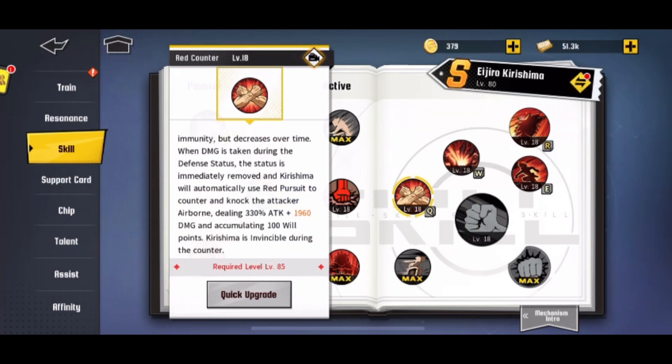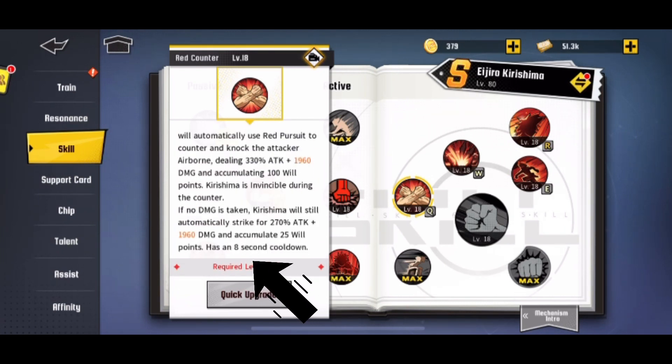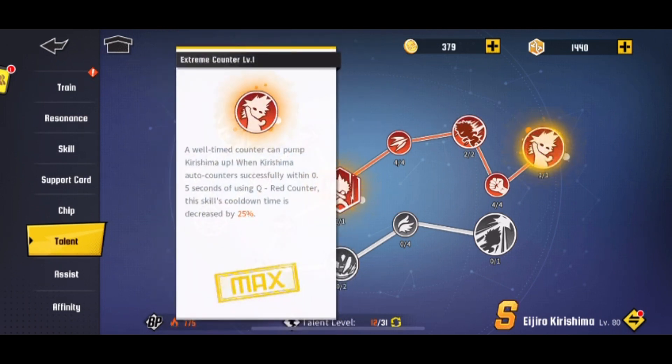The cooldown is about 10 to 15 seconds, so you can counter pretty quickly after. This is very handy in PvP because since Kirishima is a free character, a lot of people have the timing down — but they don't realize there's an ability that reduces your cooldown. So they'll approach thinking you don't have your counter up yet, and then they're going to get destroyed.